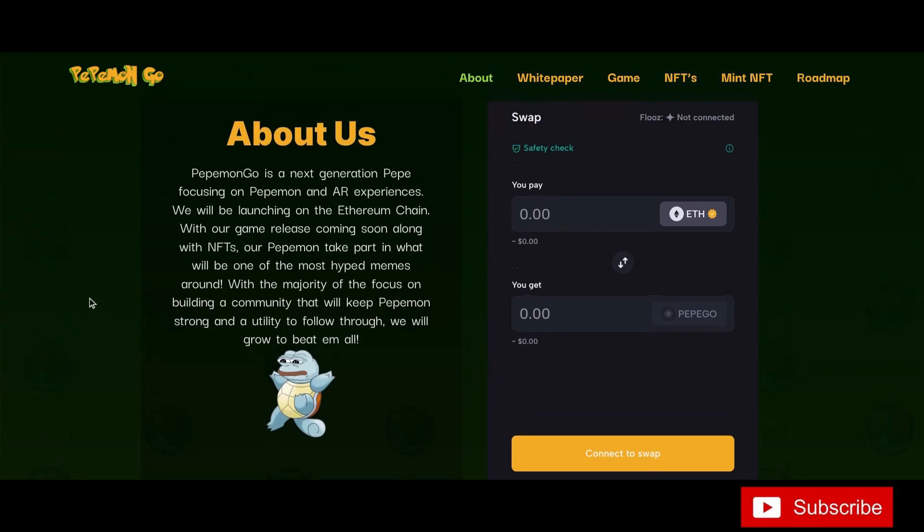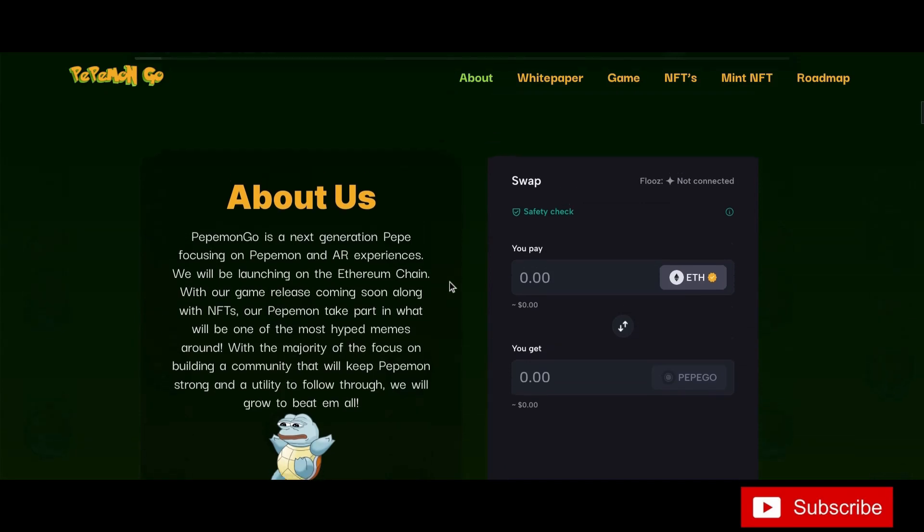About us: Pepe Mon Go is a next-generation project focused on Pepe Mon and an AR experience. They'll be launching on the Ethereum chain, with a game release coming soon along with NFTs. The Pepe Mon take part in what will be one of the most hype memes around, with a majority focus on building a community that keeps Pepe Mon strong, with utility to follow. They will grow to beat them all.